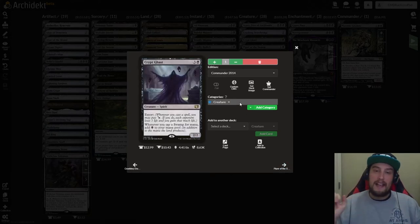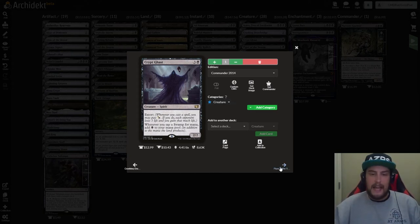After that we have Crypt Ghast. This is three and a black for a 2/2 spirit with extort, which basically says whenever you cast a spell, you may pay white or black — if you do, each opponent loses one life and you gain that much life. This works in this deck because it is mono black, since the white pip is in the reminder text and doesn't count towards this card's color identity. It also says whenever you tap a swamp for mana, you add one additional black to your mana pool.